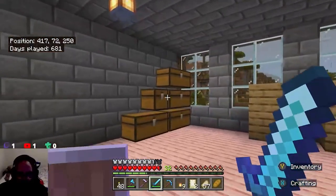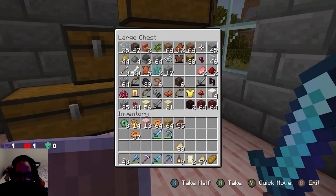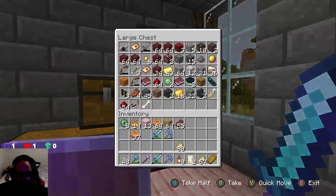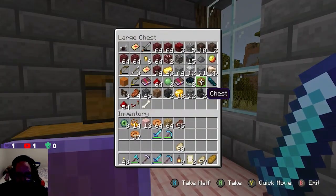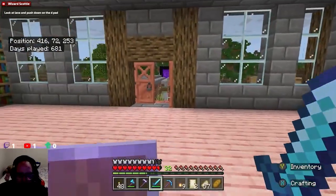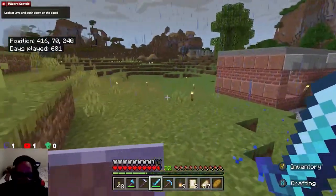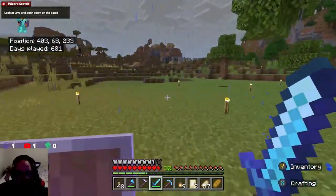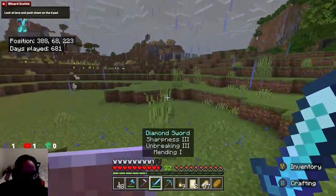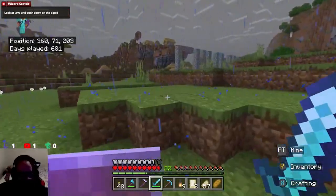I'm going to take a few things with me — the door, and some wood if we've got any left over. That should be enough. One chest is fine — I've got a door. Someone in chat said to look at the lava and push down on the d-pad — yeah, I already know what that does. I am not throwing my weapons away. Let's go. I've played Minecraft for years.